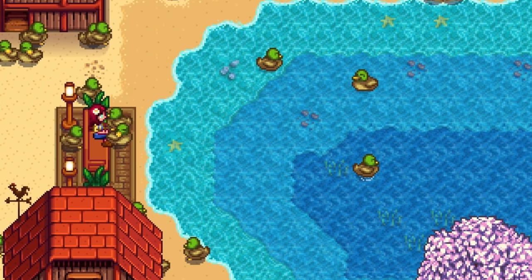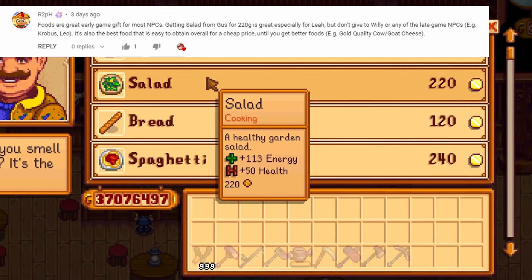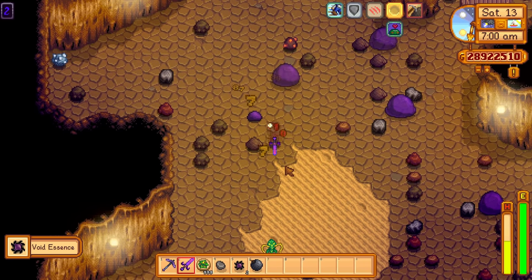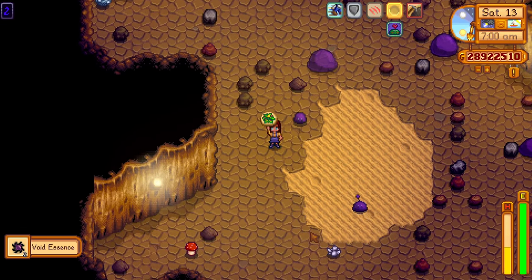Each and every tip in this video came from one of you, so thanks. A salad only costs 220 gold. Salads are an excellent healing item — they are cheap and they heal for a decent amount. Use salads until you start producing gold quality cheese.